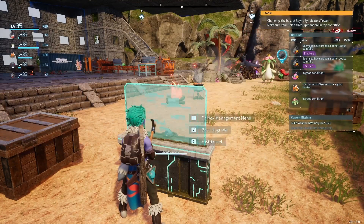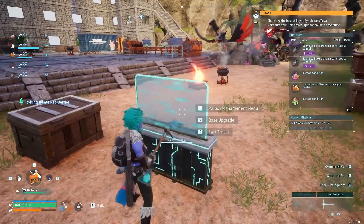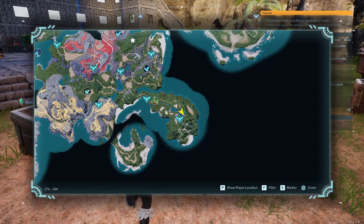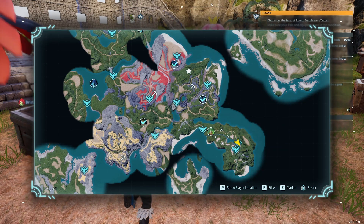The first thing you're going to want to do is probably gather up enough to get a metal pickaxe. That's going to increase things a little bit, and if you can get a pal or two that mine ore, that's going to help. There are three mining areas near the starting area.